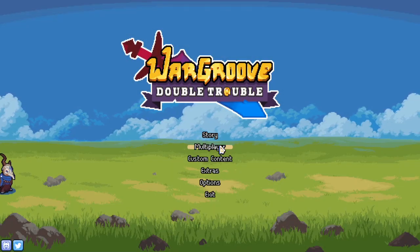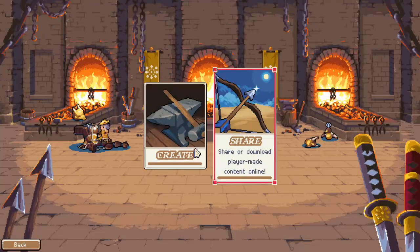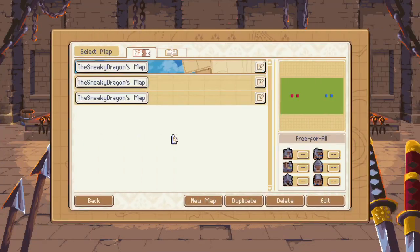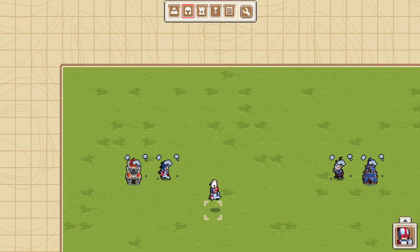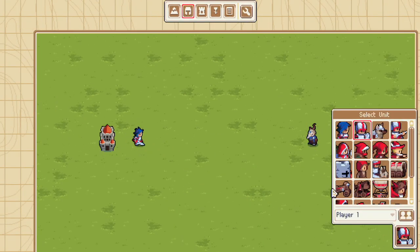Hey, this is the Sneaky Dragon. Welcome to Wargroove. In this episode we're going to make some portals. We're going to use the new gizmos and gadgets to make ourselves some hot, fresh portals. We're going to be teleporting all over the map, it's going to be great.